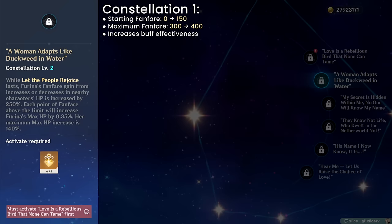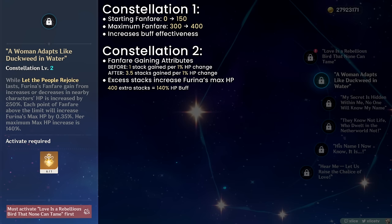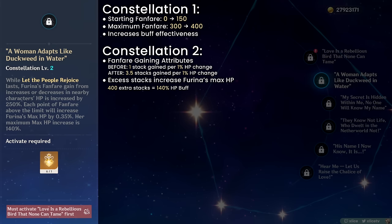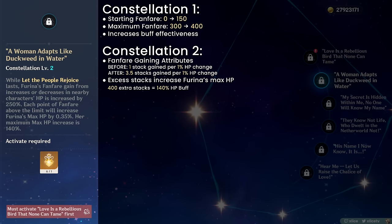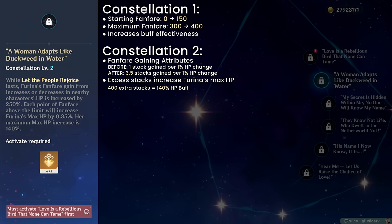C2: Fanfare stacks increase from 1 stack per 1% HP to 3.5 stacks per 1% HP. Excess stacks above 400 increase Furina's own max HP at a conversion of 100 stacks to 35% HP, capping at 400 extra stacks for 140% Furina HP. A typical rotation leading with 200 Fanfare stacks — 50 from each party member — now increases to 700 stacks (175 from each member healed from 50% to 100%). Combined with C1's starting 150 stacks, she's at 850 out of 400, immediately capping her buff and giving 450 excess, immediately capping Furina's HP bonus at 140%.